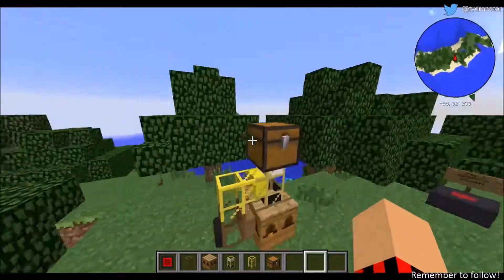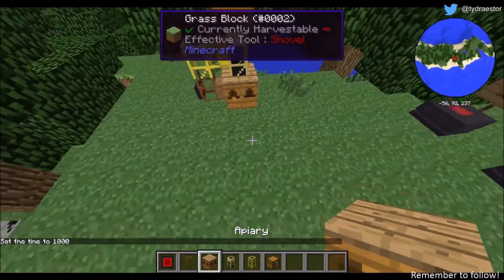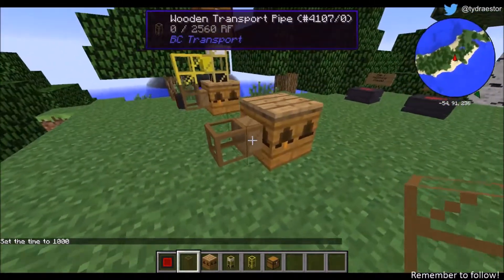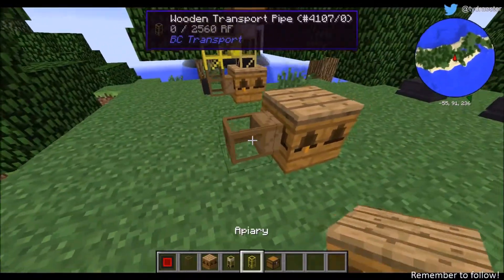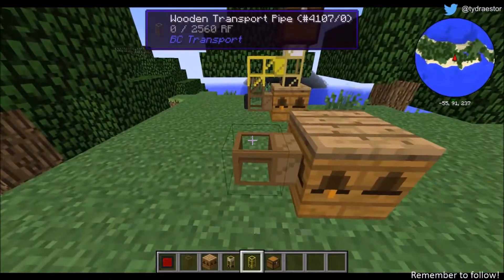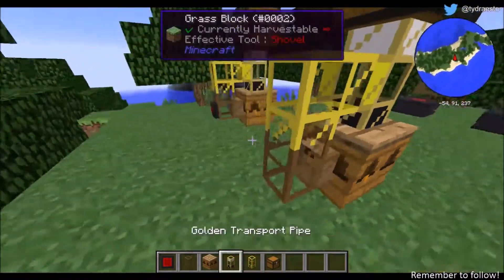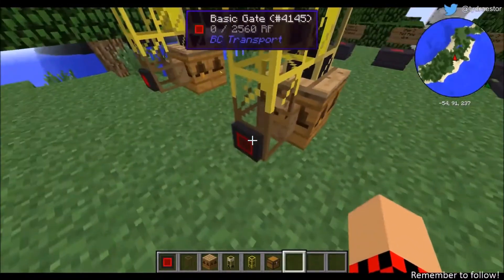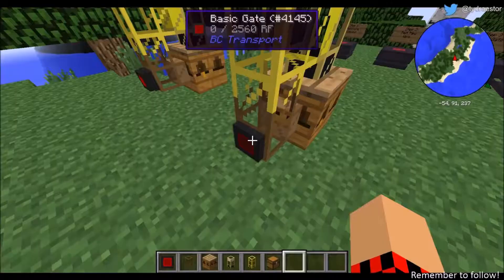To make the auto bee farm, take your apiary, put it down. Hold shift and right click on this — make sure this little opaque area is going towards the apiary. Then take any type of transport pipe and put it on top. Put the apiary's pipe there and a chest on top. Take your basic gate, right click on there, make sure it's in the pipe like that. Right click, go to items in inventory, and then go to energy pulsar.